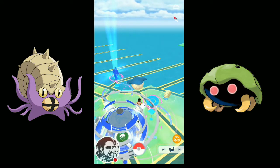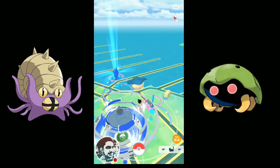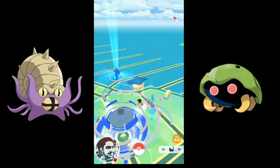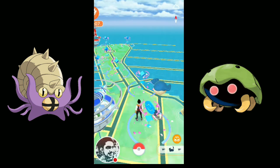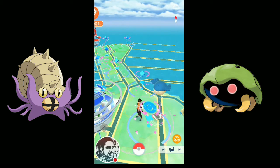You might ask: if I catch a shiny Pokemon and the glitch happens, what should I do? Just cool down, nothing to worry about. Simply restart your Pokemon Go app — close it, then open it again and check your collection. The glitch will be solved and it will show your shiny Omanite.